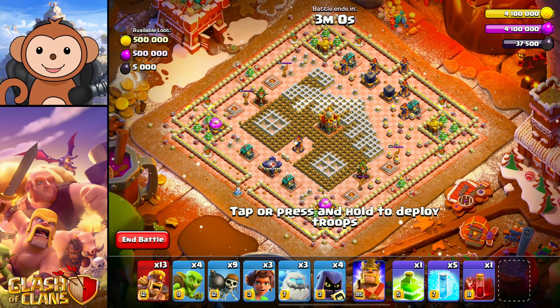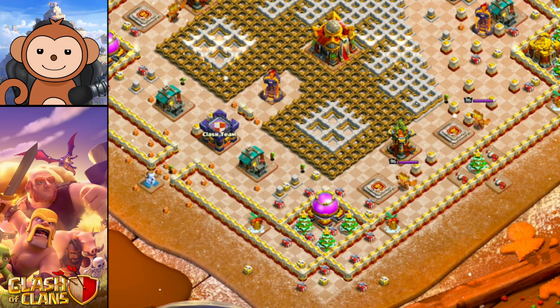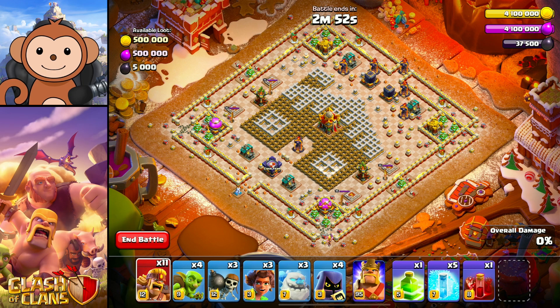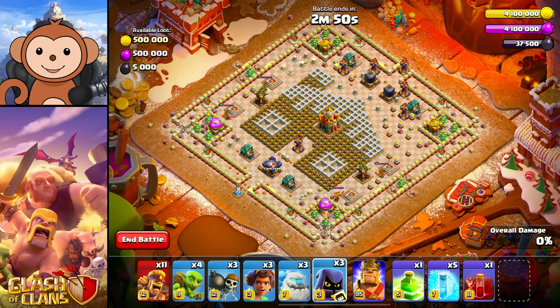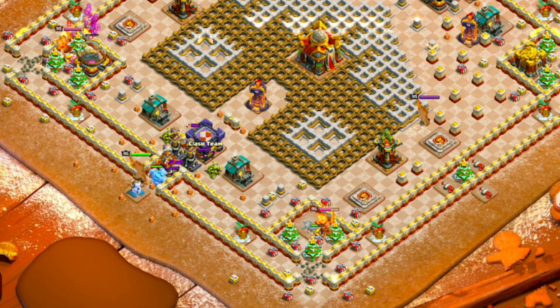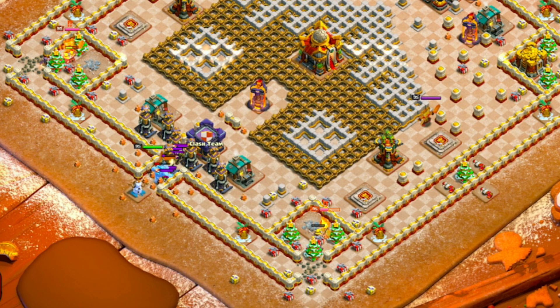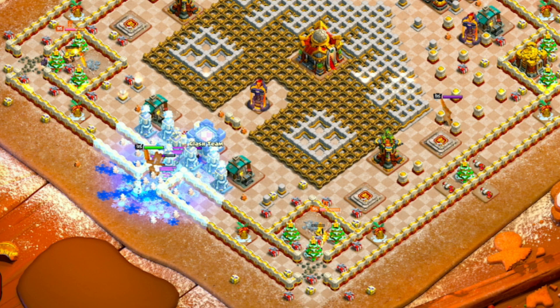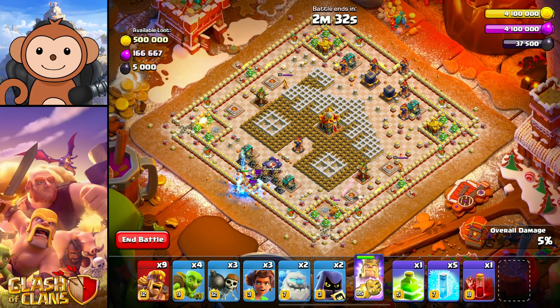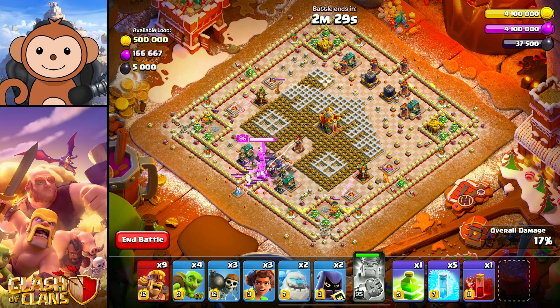Let's go three wall breakers. Looking pretty solid. Let's go two barbs, one headhunter, two barbs, one headhunter. One ice golem in the center. One BK in the center. Wait for the freeze — and then use the ability when the freeze expires, I think. There we go. I hope that was correct. I'm going to try to one-shot this — freeze this — and then watch and see where the BK goes.